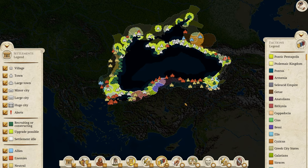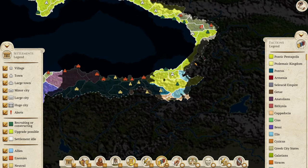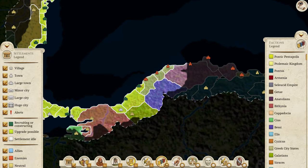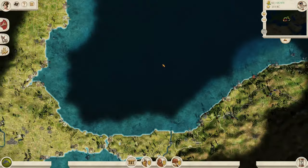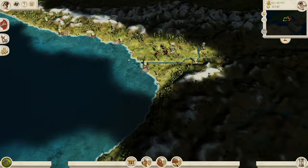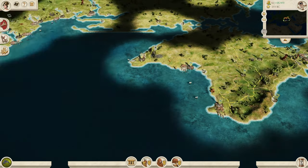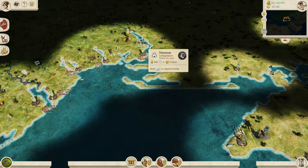Hi guys, and welcome back to the Black Sea Empire campaign in RTR Imperium. Last time we did very well. We took out a lot of Trapezius over here — they do still have land, as you can see. We also took out Heraclea Pontica over this way. We've only got 17 settlements left to go, including this one that did rebel and a few others.